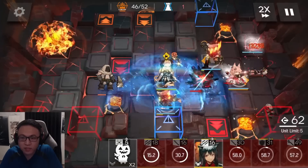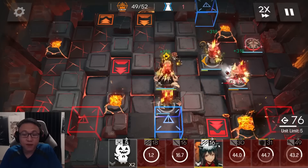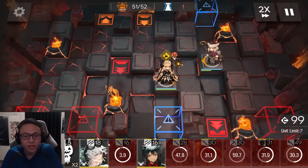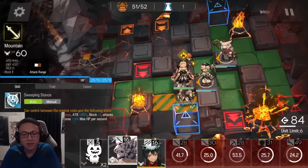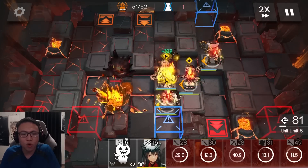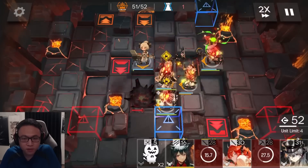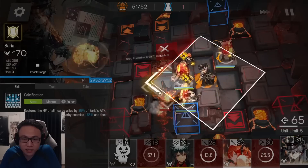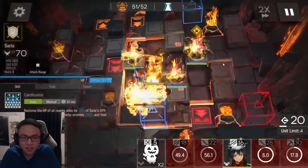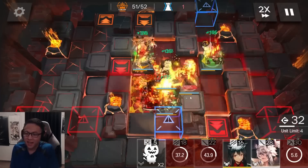I can turn on Poziumka skill to handle the right side more cleanly. Now we're just left with dealing with Pompeii. I'll retreat Silver Ash and switch him for Mountain. Poziumka isn't doing anything anymore, so I'll pull her out. I'll place Elysium in for some DP, then place Mountain back to hold Pompeii for the first moments. Next I'll place Ifrit in, switch Elysium for Saria, turn on Nightingale skill for extra resistance, then activate Surtur, Saria for the arts damage buff, and Ifrit skill to debuff Pompeii's resistance. That's how I deal with today's Max Risk.